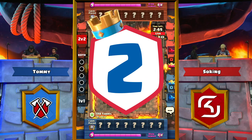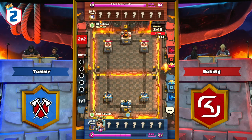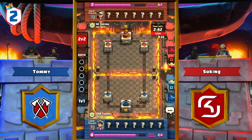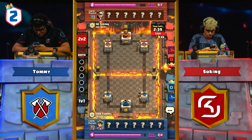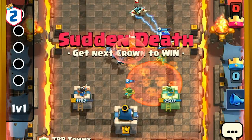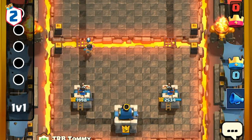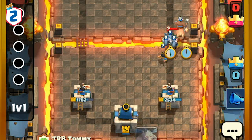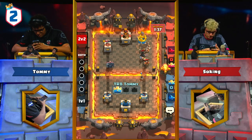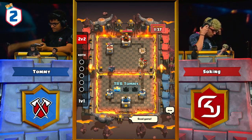This next match is between Tommy of Tribe Gaming versus Soaking of SK Gaming. We've seen a wide variety of decks in CRL West so far, but in this match Tommy makes the first appearance of the Princess. We see Tommy constantly defending his Princess with perfect precision, allowing each Princess to get so much value. Soaking's only immediate answer to kill the Princess is Poison, so Tommy is able to use his troops to redirect attacks, allowing the Princess to get more and more value out of every shot. Tommy is eventually able to take out Soaking with one final Princess shot after playing a perfect game.